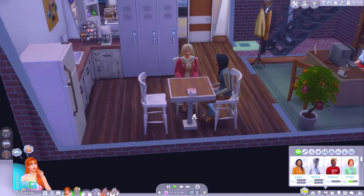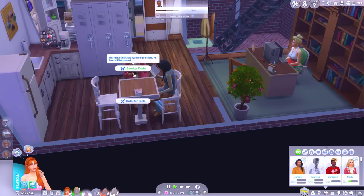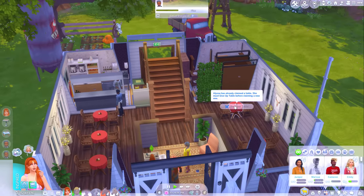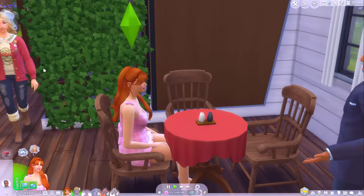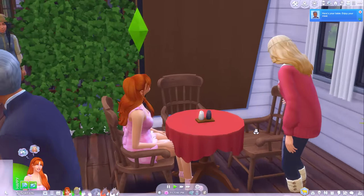He gave us a table on the ground floor where he actually lives. I'm going to give up this table — I don't want this one. I want a table in the actual restaurant. I'm going to request this table. Okay, there we go. Finally, we got the three-seater table. Let's go sit together. Where's Sienna? Oh, she's coming.